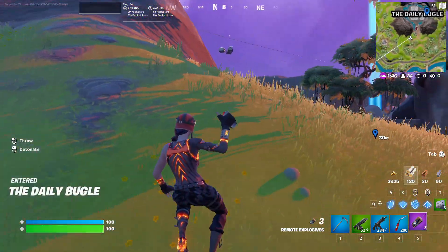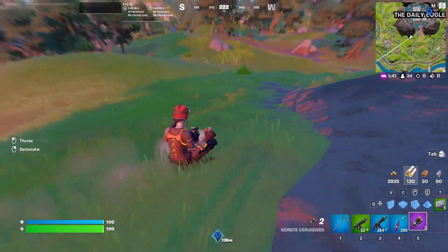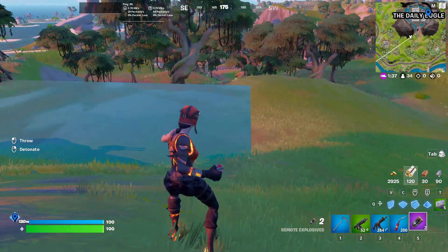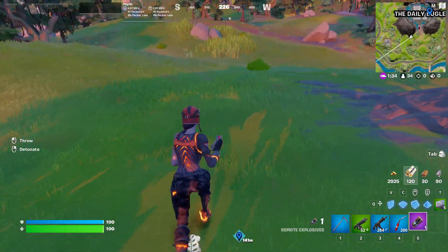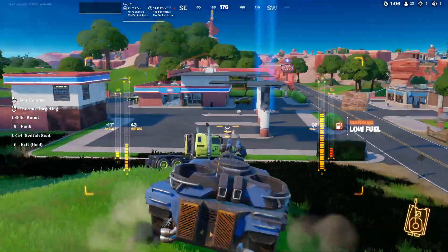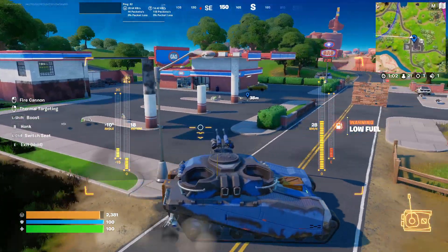Now let's start with the first challenge — this one is easy. You need to use the remote explosive: slide, then destroy. Just left click, then right click to destroy. Slide, then right click on your mouse, or use the aim button if you are using a different setup.